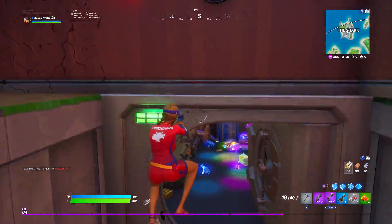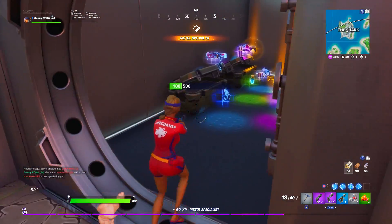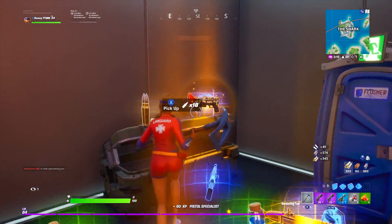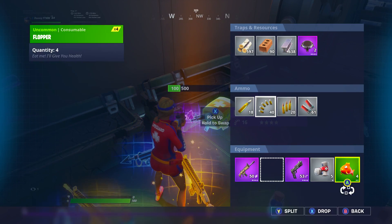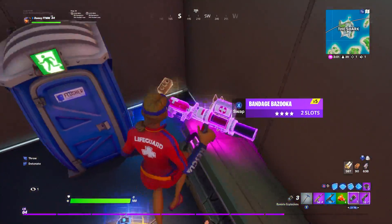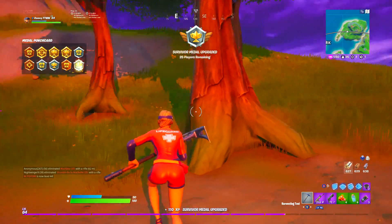Did we just get another purple pistol? They're in the vault and they're chucking stuff at me. We've got to go in there right now — they're so low. How did we survive that? There's no more in here, is there? Yes — purple scar, I'll take that. We don't need any more pistols but we'll still keep one. No purple shotguns anywhere. I didn't even realize how much building we've actually got — that is a good amount. We've also got two launch pads so we can get away if we need to.